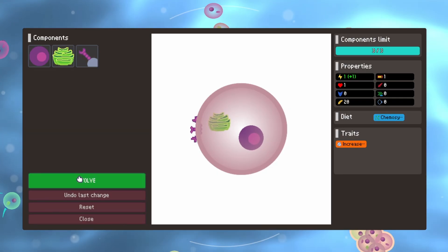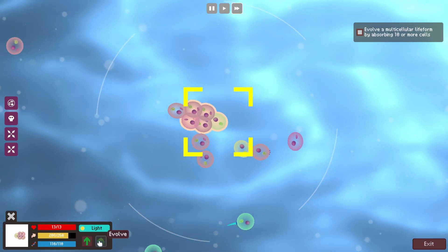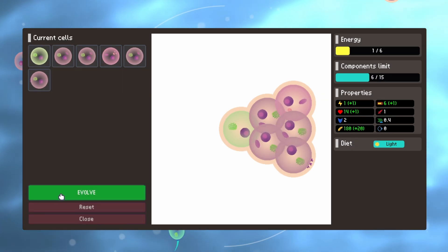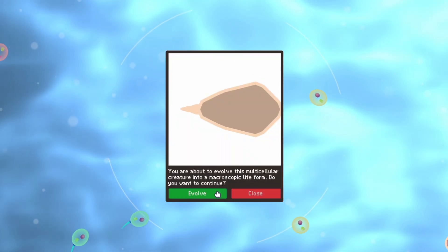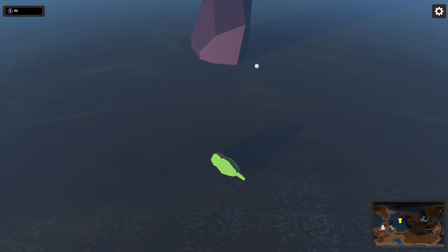A key tip is to make sure you absorb some cells with adhesion molecules, because that will increase the cell limit from 10 up to 15, and then 20. Once you have at least 10 cells within the multi-organism, you can evolve it into the macroscopic lifeform, and that generates essentially either a plant, fungi, or in my case, a photosynthetic animal.